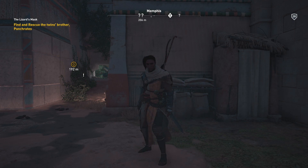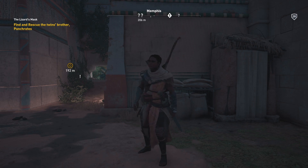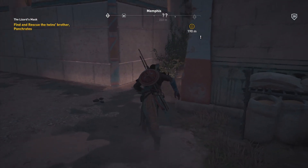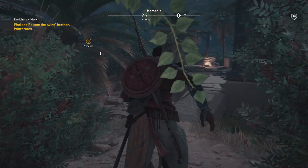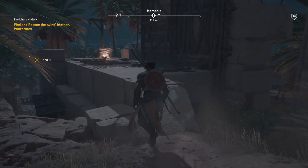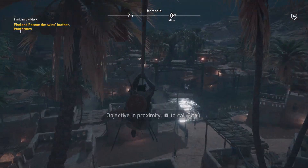Hello everybody and welcome back again to Let's Play Assassin's Creed Origins. We are in the middle of a quest where we left off last time — we have to find and rescue the twins' brother Pankratus, because apparently he was kidnapped to blackmail them into poisoning the Apis bull. Hopefully if we can find and rescue this guy, we will find out more about the Lizard, who presumably is behind all of this. Let's head over to our destination.